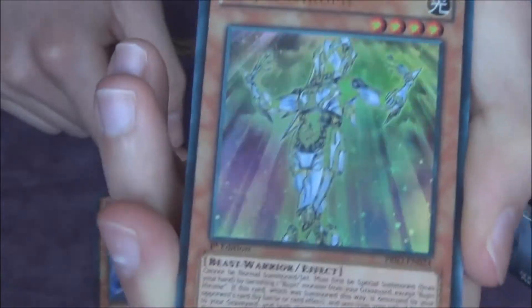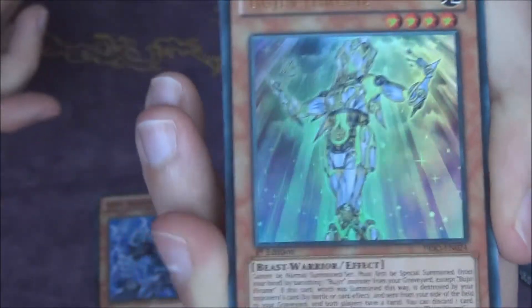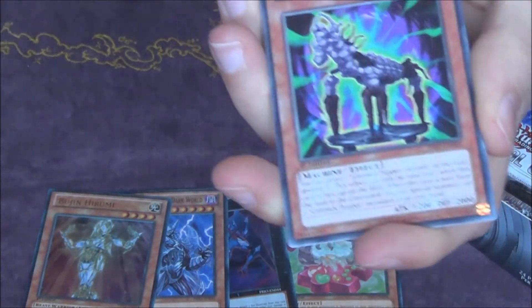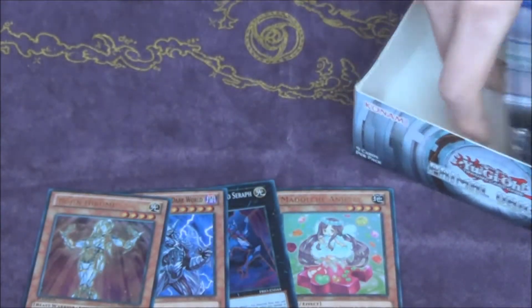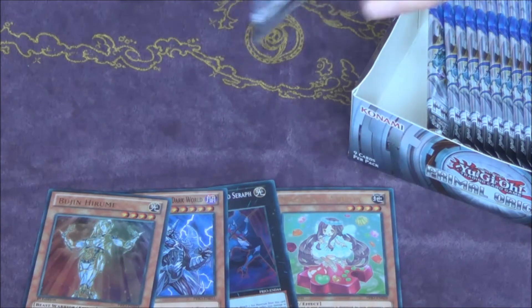Looks really cool. I really like the Bujin mat for Nationals by the way — it's really awesome. So let's put that here as well. Pretty good first 12 packs — got two really good Ultras and some cool Supers.